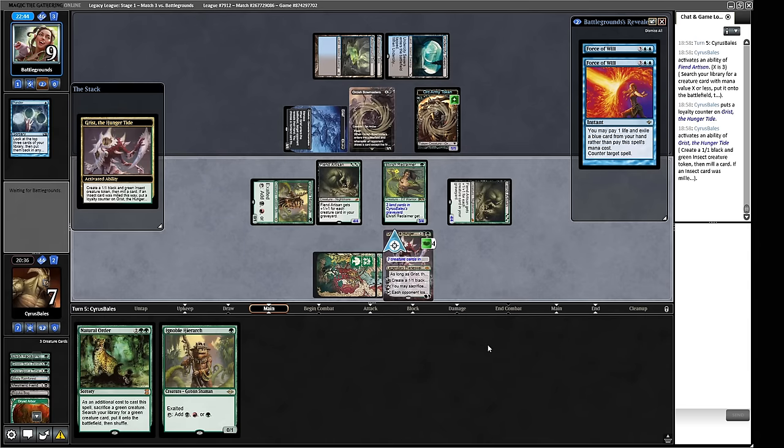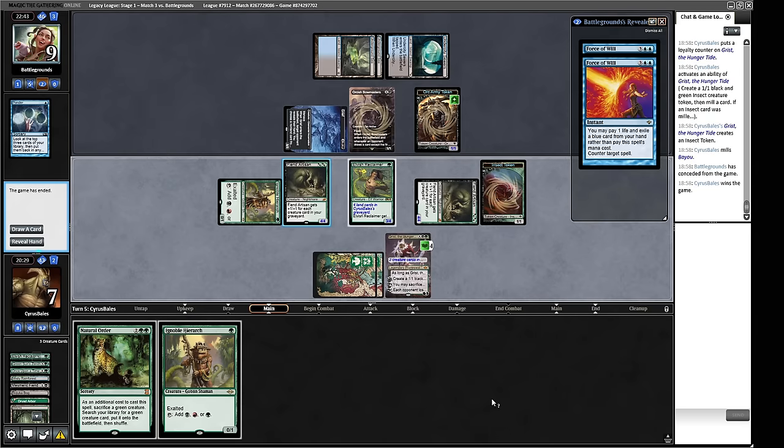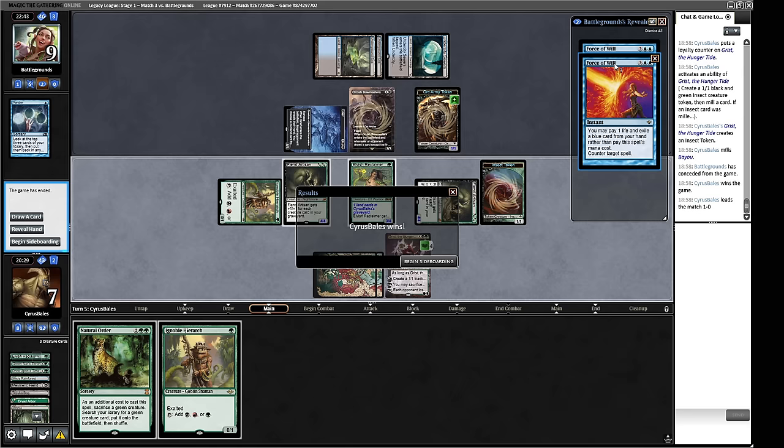Our opponent had just had enough and I don't blame them — we sort of validated those counter spells. I'm surprised they didn't fire them off on something we played earlier like Fiend Artisan. I understand them wanting to play around Natural Order and I've definitely been in that position trying to play around Natural Order and got beaten by Fiend Artisan — which is kind of what happened here.